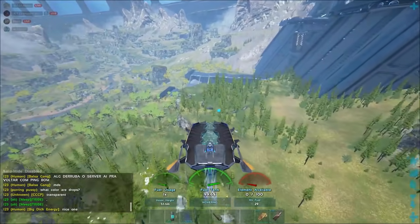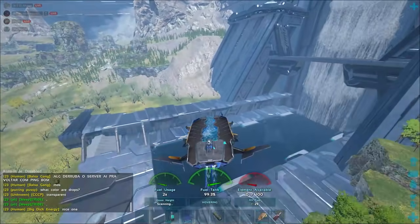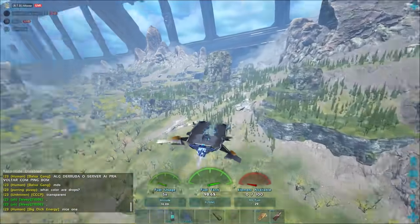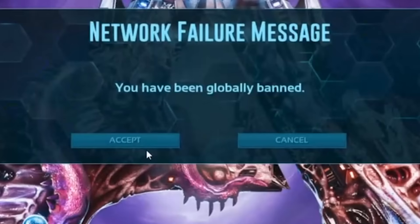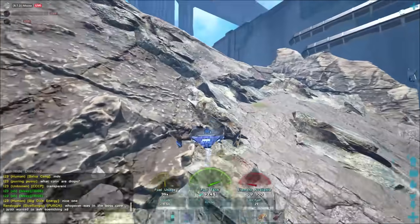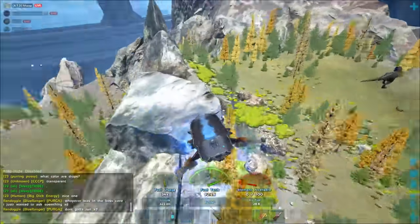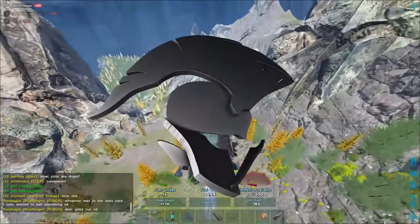Hey, how's it going? Today I've got a bit of a different video. We're going to be talking about how I actually found a dupe method that a tribe was using on Genesis Part 2, reported it to Wildcard, got it patched, got the tribe dev wiped and banned, and also made a thousand dollars in the process. If that sounds interesting, make sure you stick around because we're going through everything that took place over the week-long process, and I'll let you know exactly how you can make money by helping out the community.